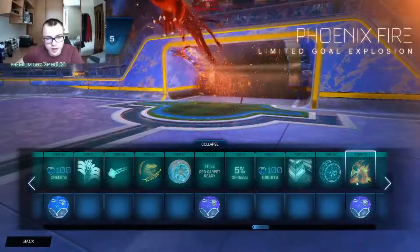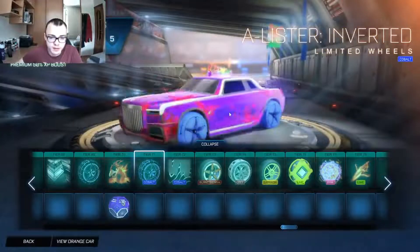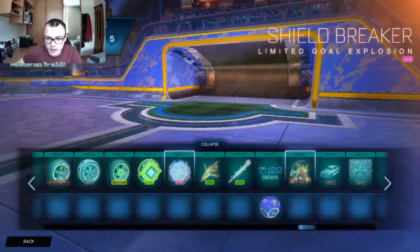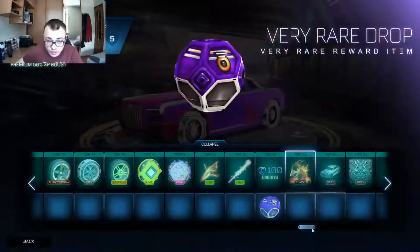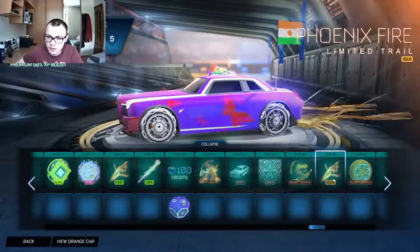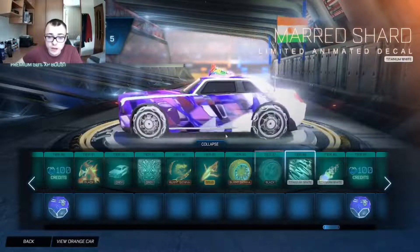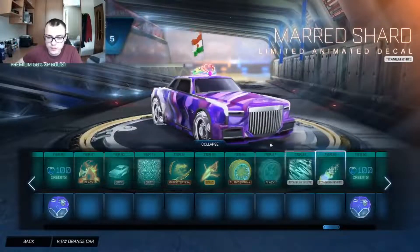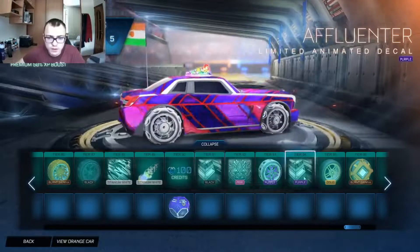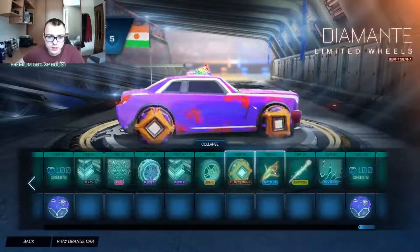I think I actually preferred the one before, even though this one is really good. All the other stuff is painted variants. I have this tool, then black phoenix, also this is Jade — this one is actually good. It also has a gold color — I don't think I have seen gold color before. Black wheels, titanium white — this looks really good. A decal with some color, gold wheels, burnt sienna wheels. So that's it for the Rocket Pass.